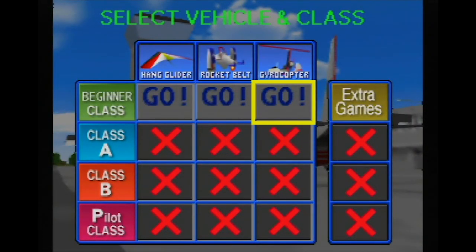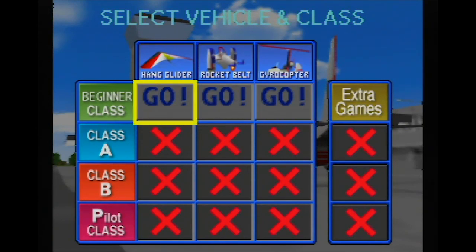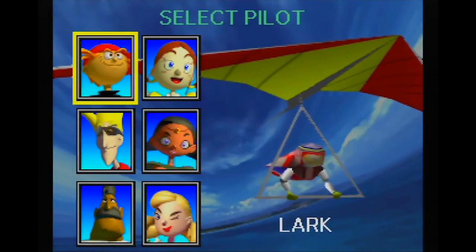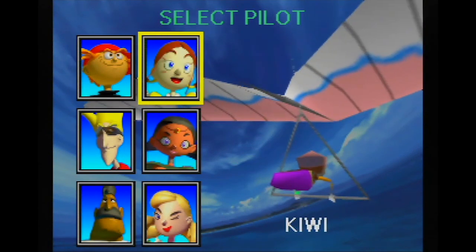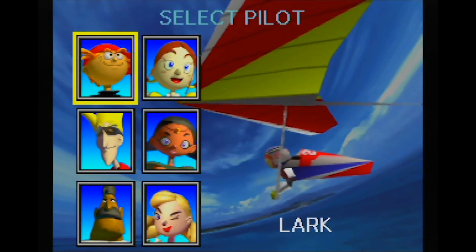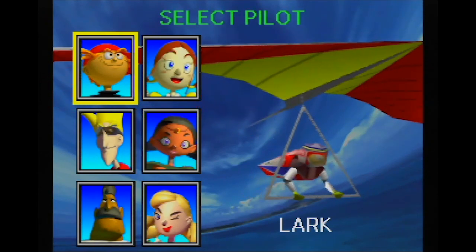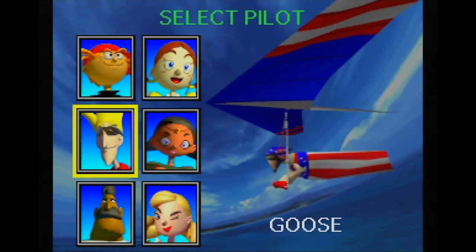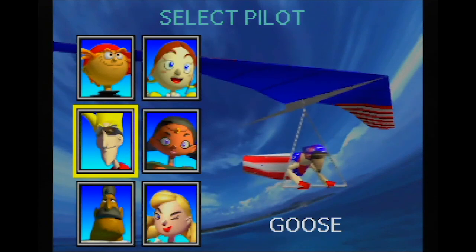We have two different save games to select — let's go with save game number one. We are a total beginner. I like how we're earning our pilot's license, not in a plane of any kind, but our options are hang glider, rocket belt, and gyrocopter. Are gyrocopters actually a thing? I feel like whoever is selling me pilot's license lessons here is kind of ripping me off. I know Lark here was modeled after the character Ness — the classic Nintendo character. And then there's Goose, who's flying with an American flag.